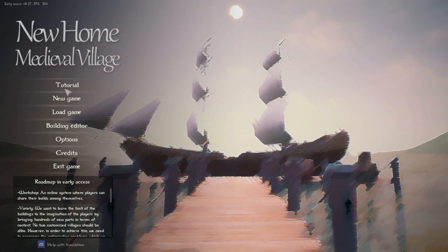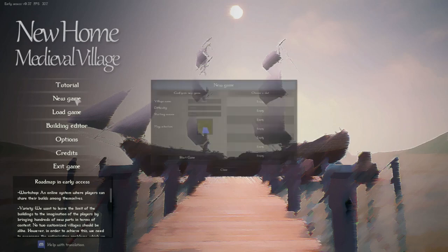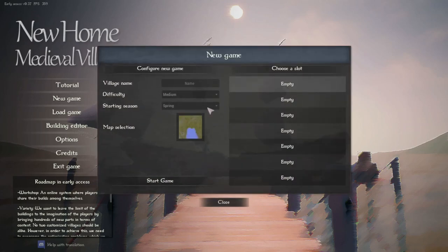We got a tutorial, a new game, load game, and a building editor. I don't really know too much about it. I watched the trailer on Steam and it looked pretty cool, so I put it on my wish list and it was released today. There's the building editor, so we must be able to customize the houses in our village. Let's hit new game and see what it has.